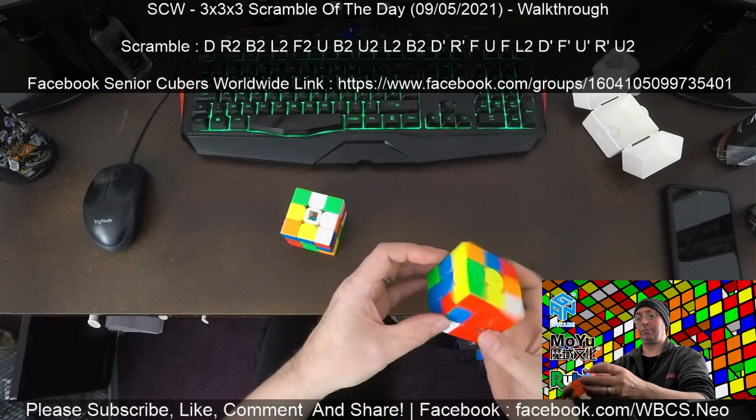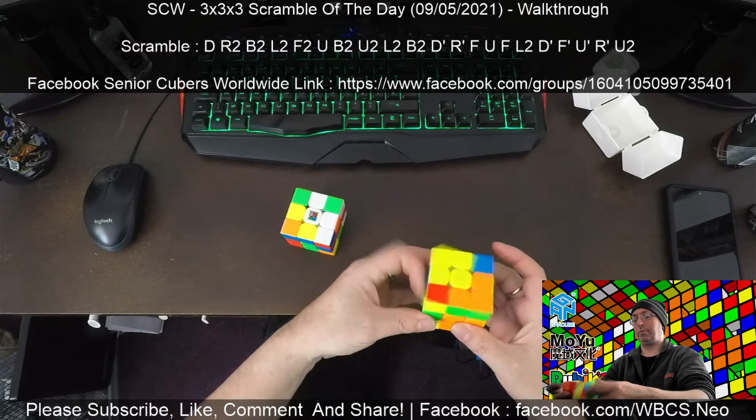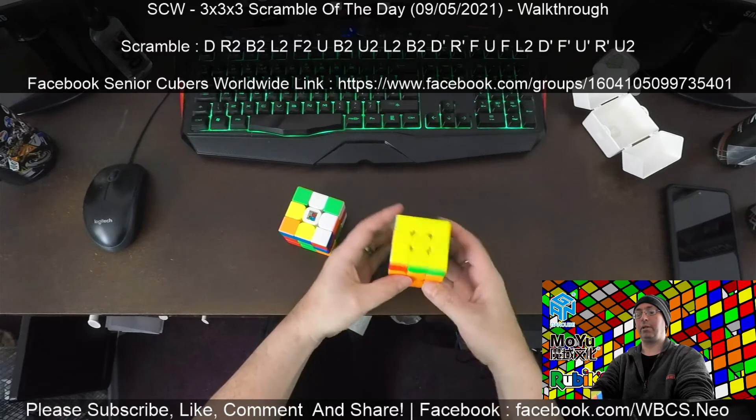Now we're literally doing matching inserts — blue-orange, green-orange. From here I've got a C perm, so that's quite an easy one.